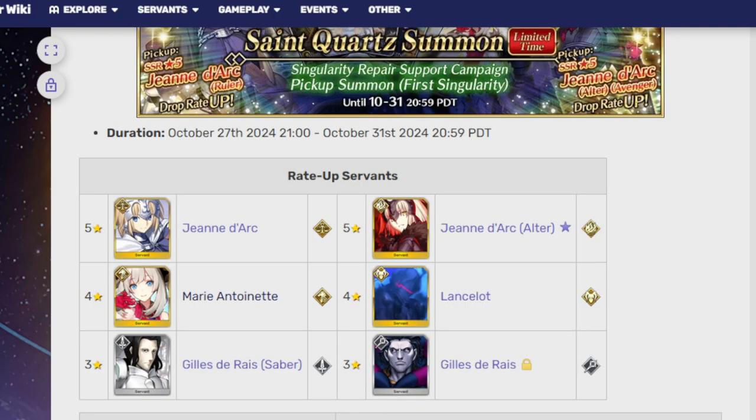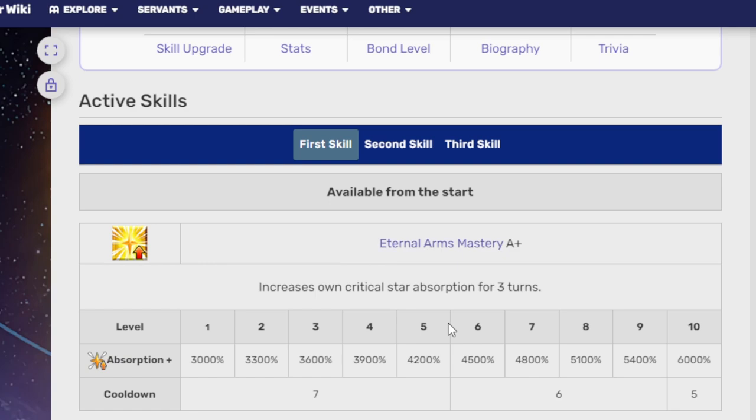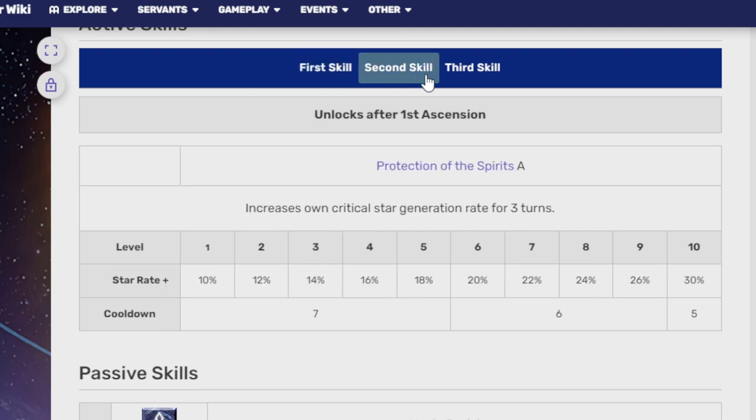Speaking of a unit who does those loops, we have Lancelot Berserker. He is a weirdly three-Buster, one-Arts, one-Quick Berserker — but he is NOT a Buster unit. He has one hit on Buster, two hits on Arts, and two hits on Quick. His first skill, Eternal Arms Mastery, gives 6,000% Critical Star Absorption for three turns — and you know why he needs it? He's a Berserker, famously with low star absorption.